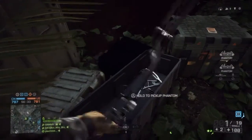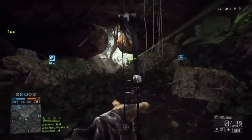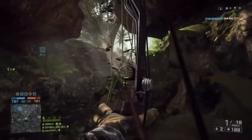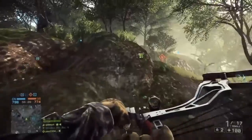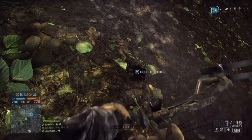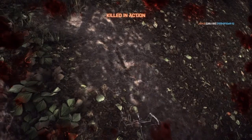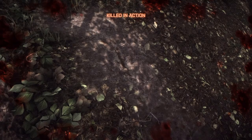Once the flash wears off, look back in the box and pick up the phantom bow — it's unlocked. If you pick it up this way, it can start you off with the poison tip, which is kind of garbage and really hard to get kills with. Once you've got it, you can lay down your C4 and blow yourself up, or just do whatever.